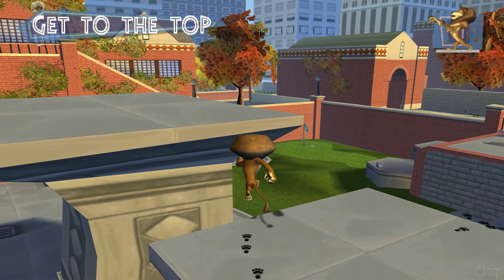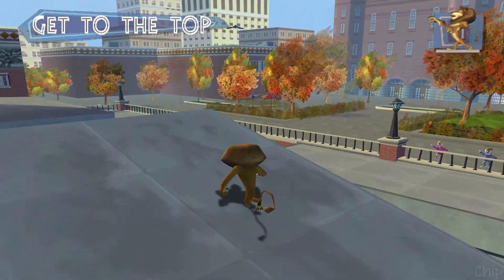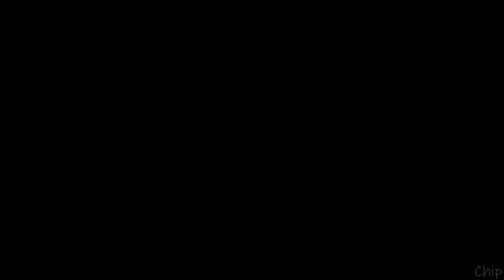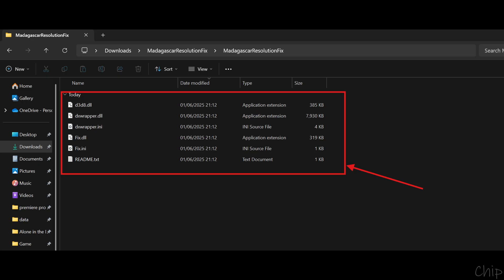Now I am going to show you how to use the resolution fix for the game from the link to the ChipBiscuit GitHub page. Go to the GitHub link in the description of the video. Then go to the release section of the GitHub page. Download the zip folder at the bottom of this page. Extract this folder and you will see these files within.